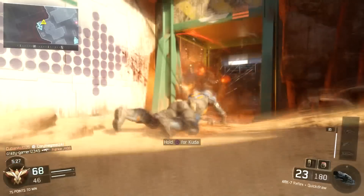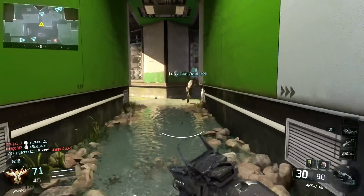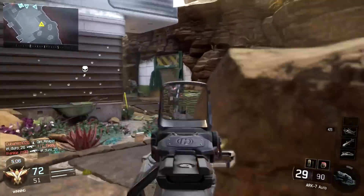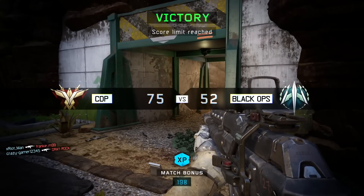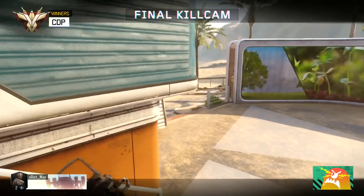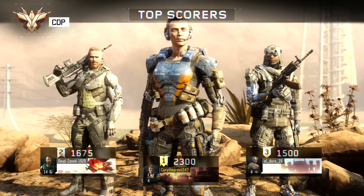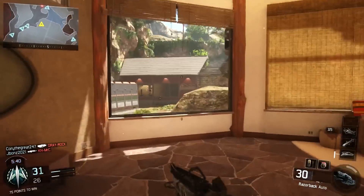One definite positive for this beta is the graphics — they look really good and I'm impressed by what Treyarch was able to push on PS4. I'm sure the Xbox One and PC versions look comparable. However, when the graphics look that good you also have to talk about frame rate, and that's where I had some issues. Occasionally I would get some really bad frame drops where it felt like the game was frozen. I know this is a beta and it's not fully optimized, so as long as the final game has no frame drops, you can remove this complaint.